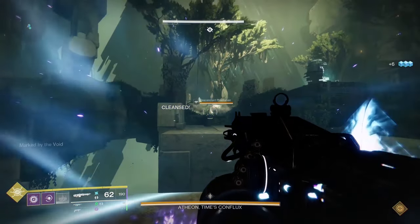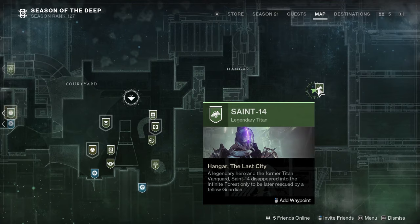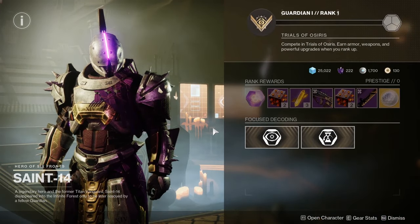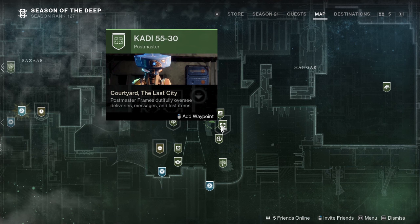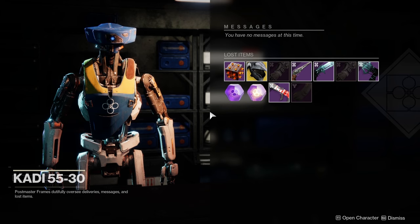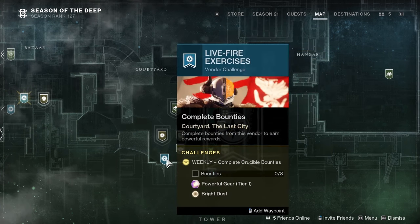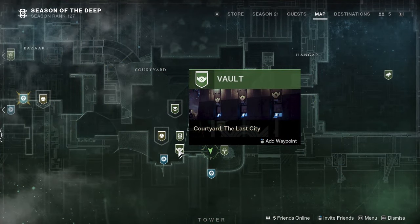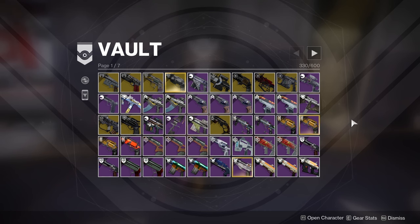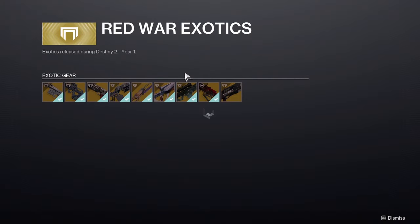Now for the last section in this video, I wanted to go over every important point of interest that you should know about. So let's start off in the Tower. First up we have Saint-14, the vendor for the Trials of Osiris activity where you can get Trials weapons and bounties. Next we have the Postmaster, which is the mailbox — if you miss anything on the ground, it will be sent to the Postmaster as soon as you return to orbit. Next up is Zephala, the vendor for the Vanguard Strikes activity where you can get weapons and bounties for strikes. Next up is Shaxx, the vendor for the Crucible where you can get weapons and bounties. After that we have the Vault, which is your bank where you can put weapons and armor to keep them safe. Beside the Vault you will find the Exotic Kiosk, where you can buy old exotic and legendary weapons from past seasons and expansions.